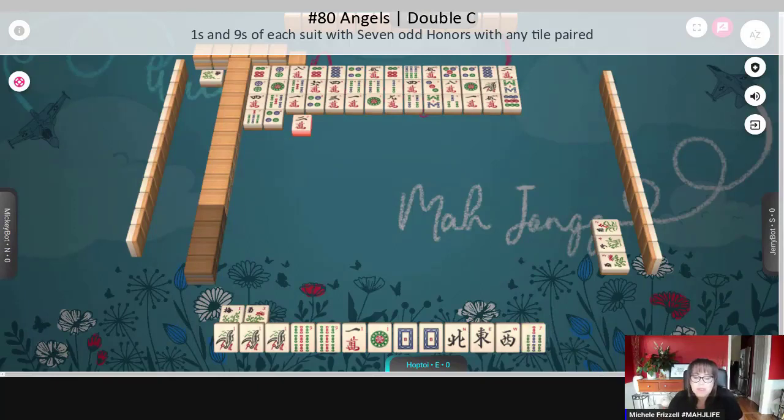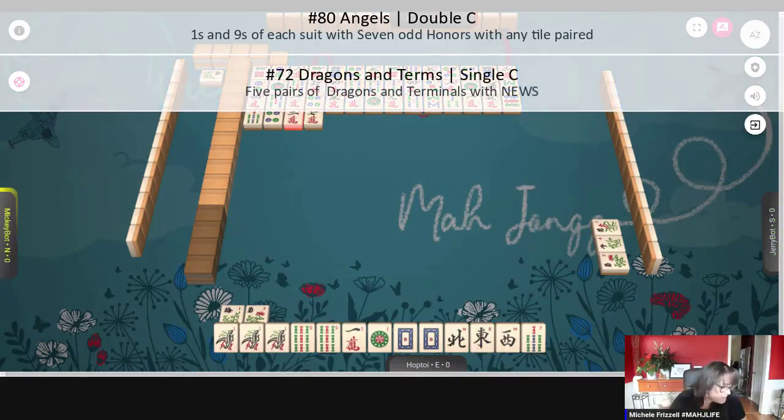If we were to play angels, we'd need a nine crack, a nine dot. And we would want to keep that one dot because we need singles — ones, nines, winds, dragons, one of everything — and then any one tile paired. I would say that would be a fallback. I think a better option is dragons and terms. Let's see if we can draw some of these tiles.